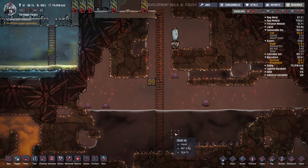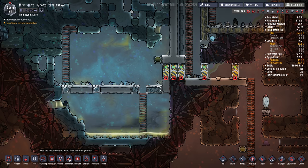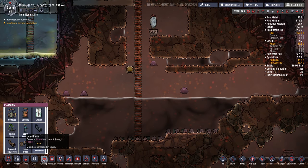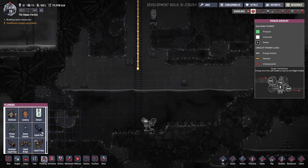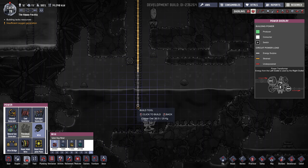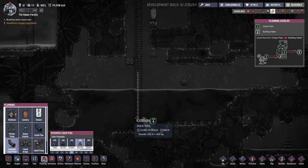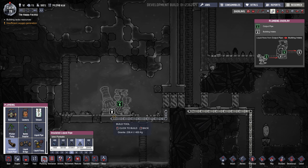Now I need to make a pump and start pumping this crude oil up. I've kind of made an area here I'm going to use. This is going to be an oil refinery - I might as well start building it now. I'm going to stick it right here, and I might as well get my pump going. We'll need to move that crude oil back out, so I'll pipe it up here, in here, and put it there.